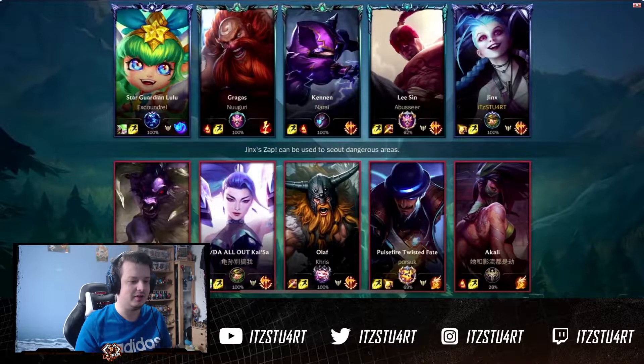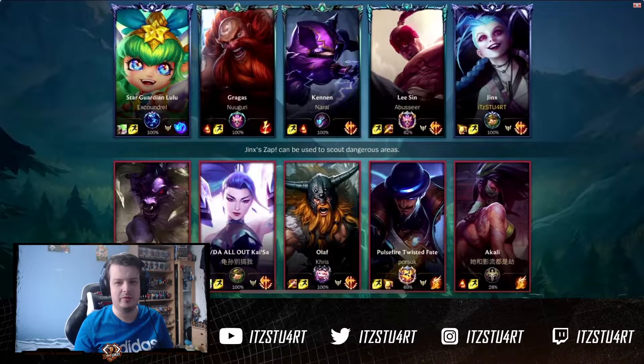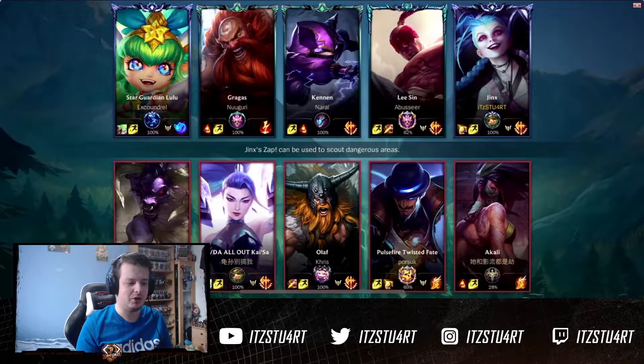Straight off the bat, you can see we're against a Kai'Sa Alistar matchup, so we can be a bit aggressive in the early stages at level 1 and sometimes at level 2 as well, depending on how the trades go. In terms of the rest of the map, we're against a Twisted Fate so we have to be a bit careful with his ulti, and play a bit passive when he reaches level 5. We've got an Olaf and a Kali trying to jump on us throughout the whole game, so we'll have to sit back a little bit.